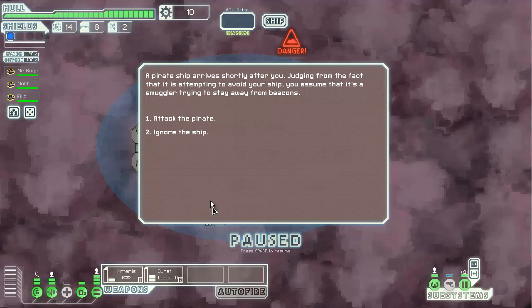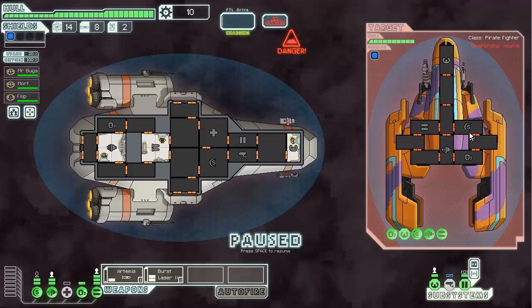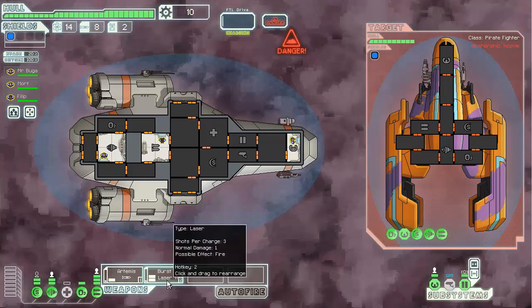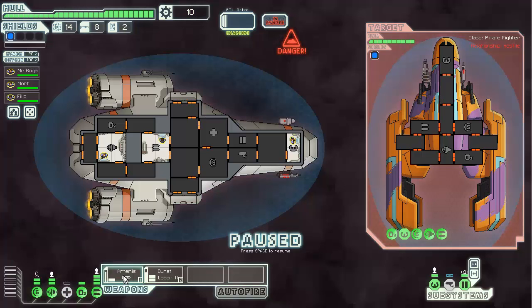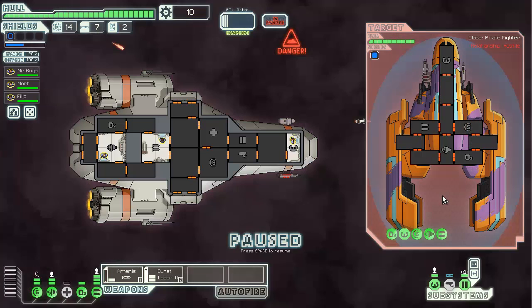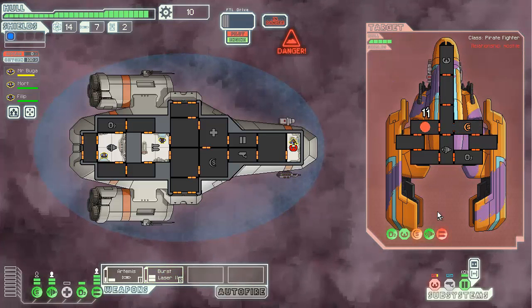Here we are in a nebula and we have some pirates — let's attack them. We'll pause combat for a second. His shields, weapons, cockpit, engines, and oxygen are all visible. We have the med bay too. He has one pip of shield as do we, so we want to take his shields down. Our laser and missiles are warming up. We'll set the missile to attack his shield — it will bypass his shield and hopefully disable it. Our shield is down — our cockpit's been hit but we hit his shield.